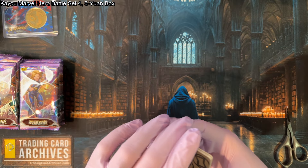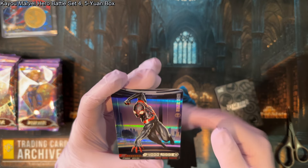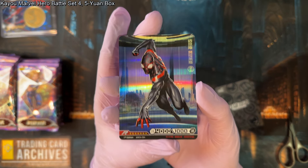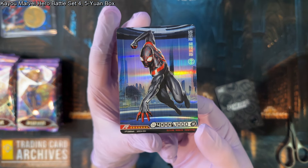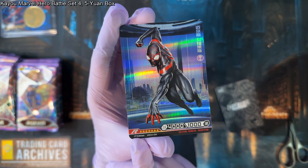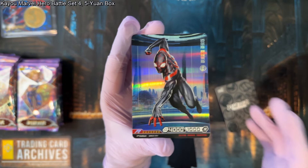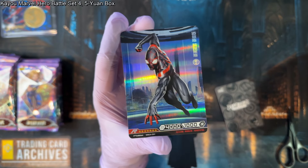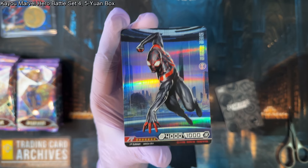This is Hero Battle by Kaio — Marvel Hero Battle specifically. It's a hidden information game, an actual TCG. The back is the same on all the cards so you can shuffle them and your opponent can't see what you're going to play. At the 5-yuan level, they're all going to come with a 'first edition' treatment, because this 5-yuan box is the original box these were printed in. There are J boxes that reprint the cards, and the reprints don't have first edition — so if you don't see first edition, you're looking at a reprint.